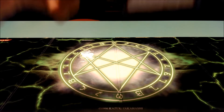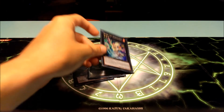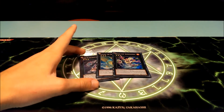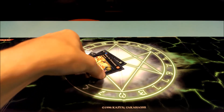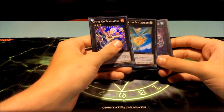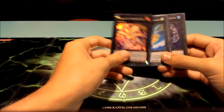Starting with Rank 3 Xyz: I have one Number 30: Acid Golem of Destruction, one Leviair the Sea Dragon, and one Wind-Up Zenmaines. Acid Golem can slow you down because you can't special summon while he's out. Leviair doesn't have a ton of attack. Zenmaines is purely defensive. I use Acid Golem mostly for OTK situations, Leviair when I need to retrieve a banished card quickly, and Zenmaines when nothing else works.